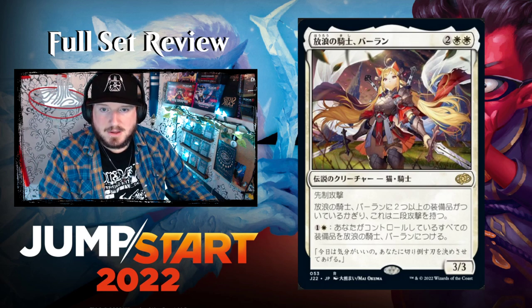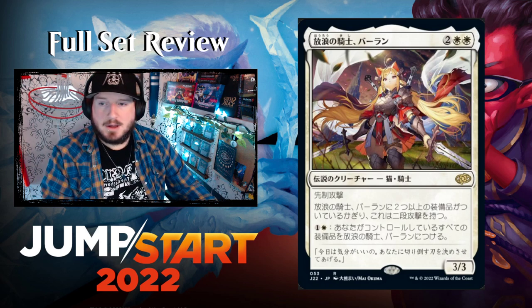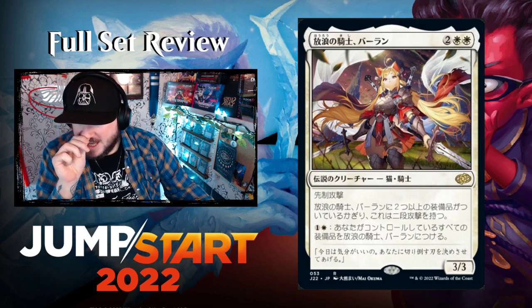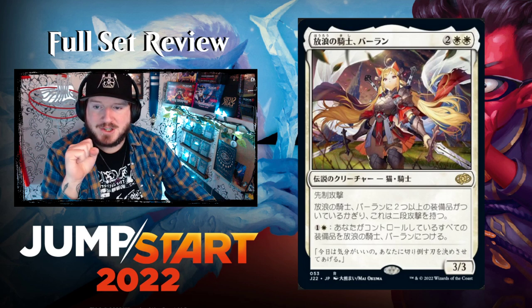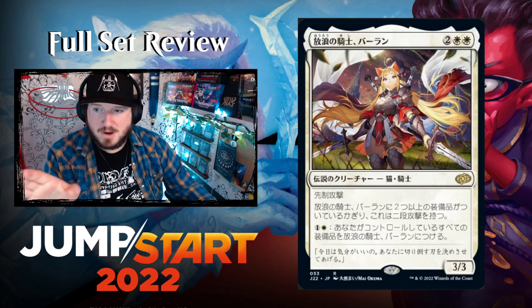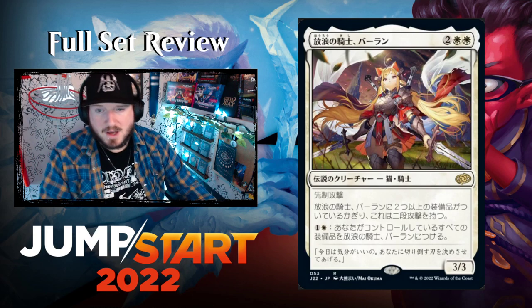Next we have Balan, Wandering Knight in Japanese anime art — two white white for a 3/3 Cat Knight legendary creature. It has first strike, and Balan has double strike as long as two or more Equipment are attached to it. You pay one and a white to attach all Equipment you control to Balan. That new anime art style on this card is waifu material hands down.